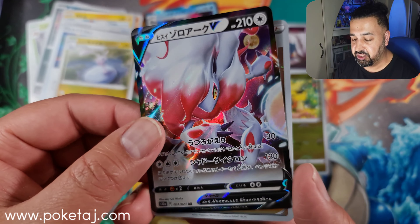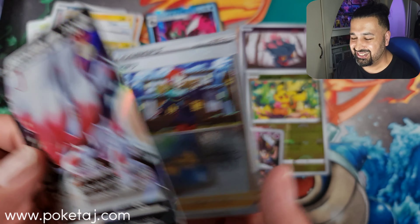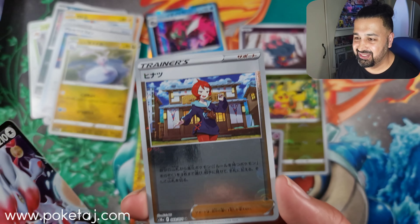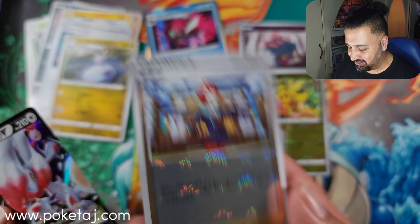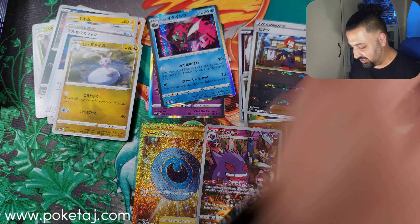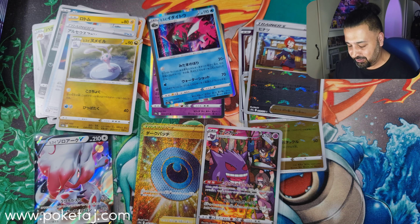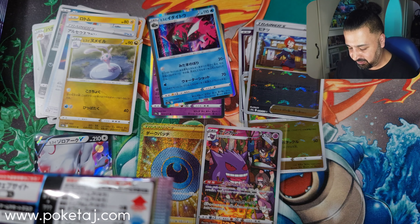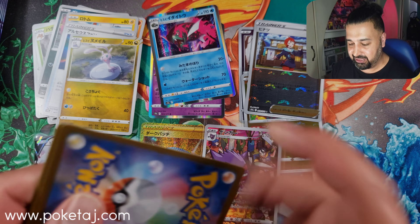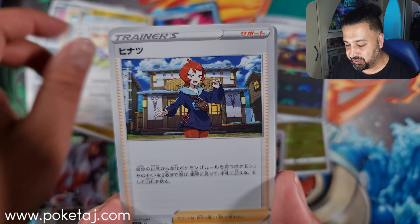Hopefully we can pull radiant Steelix. There's a beautiful Hisuian Zoroark. I want Arizu as an SR card in this opening — I'll be very happy if I can get her. It's looking doubtful. We've got a box hit, we can still get a double hit, but the odds are not in our favor to be fair. The best possibility of getting a double hit is because we got our box hit fairly early on, so we could do it.